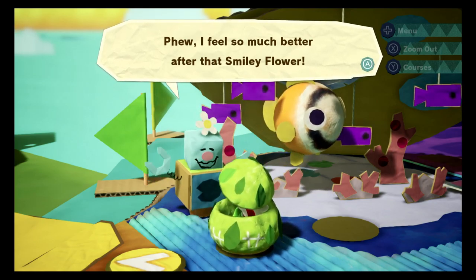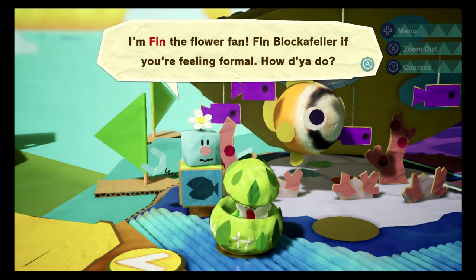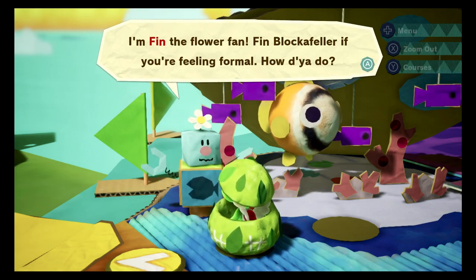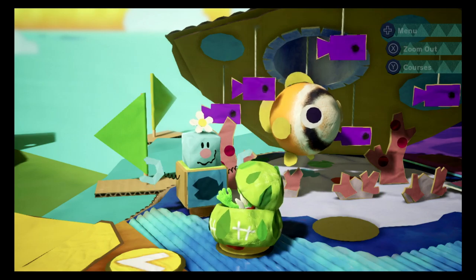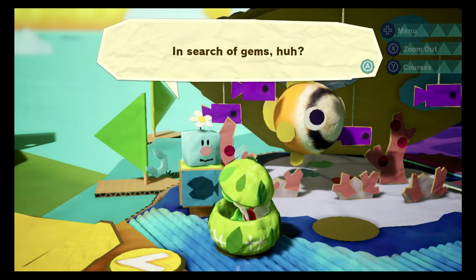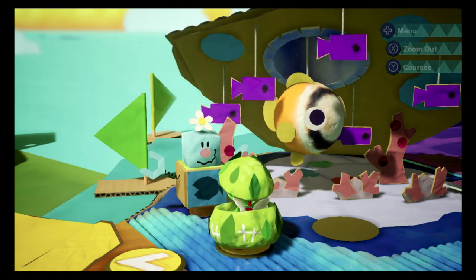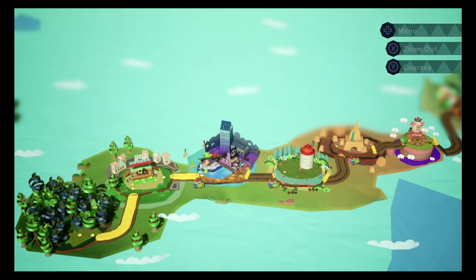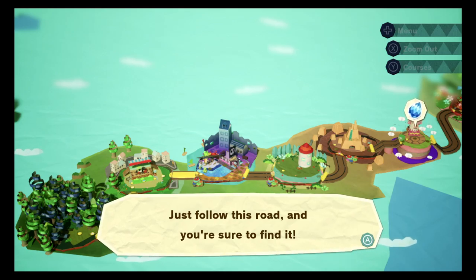I feel so much better after that smiley flower. I'm Finn - it's a different robot compared to the one in the demo, but he is from the same family line, I guess. Finn Blockafella. In search of gems, huh? I did see something shimmering in the sky that landed not far from here. We get a whole landscape view. Pretty sure it fell somewhere over there - we do know it landed there, we saw it fall. The game is reminding us and informing Yoshi at the same time.